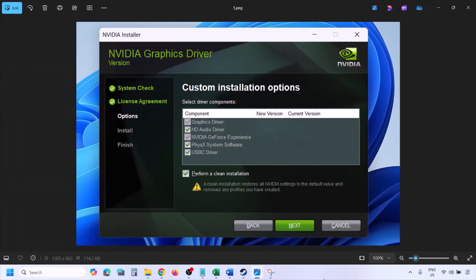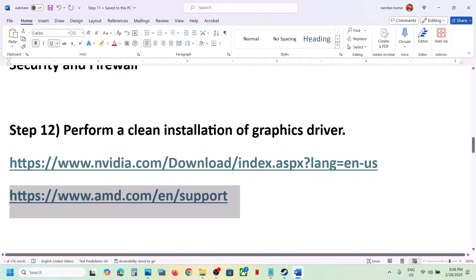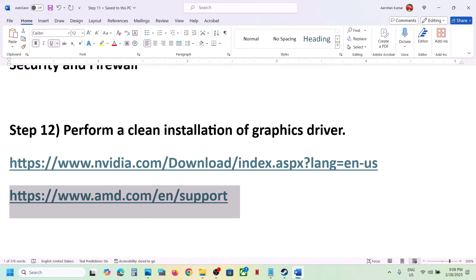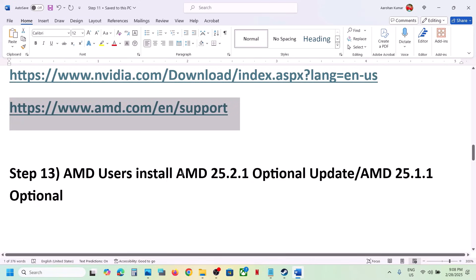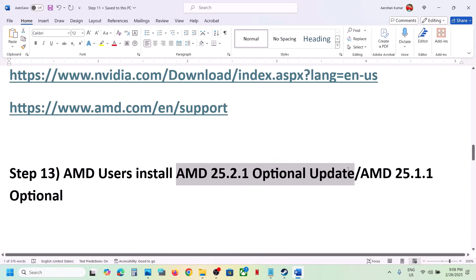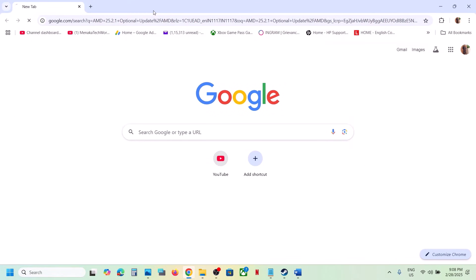For AMD users: first uninstall the current graphics card driver, restart your computer, then go to the AMD website, select your graphics card, install the latest BIOS, install the latest graphics card driver, restart your computer, and launch the game.